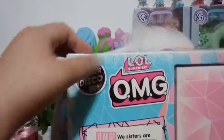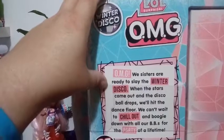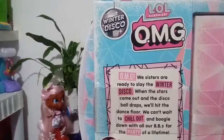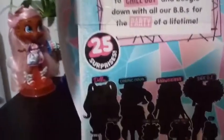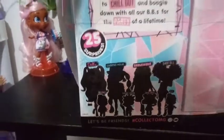It says 'Hey sis.' On the back it says Winter Disco LOL Surprise OMG again, and: 'OMG, we sisters are ready to slay the winter disco. When the stars come out and the disco ball drops, we hit the dance floor. Can't wait to chill out and boogie down with all of our BBs for the party of a lifetime.' It says 'let's be friends, hashtag collect OMG.' Then it shows all the silhouettes — Dolly, Cosmic Nova, Snowlicious, and 24K DJ — plus all the little sisters that come with them.